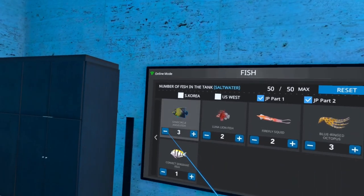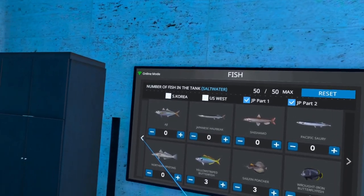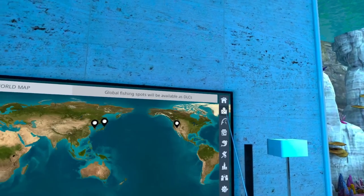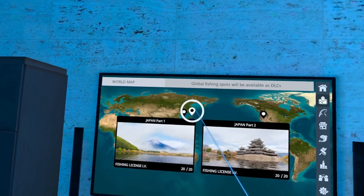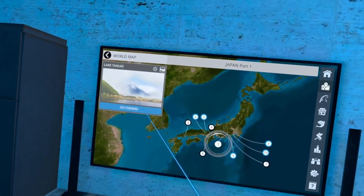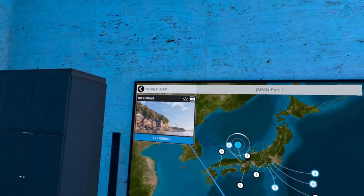So what we're going to do is head out to location number two and catch the Kodako Moray first. Let's go ahead and bring up the map, go to Japan Part 1, location number 2, and go fishing.